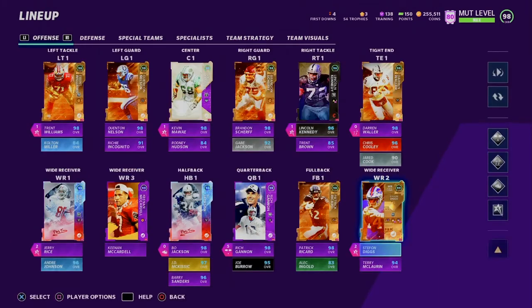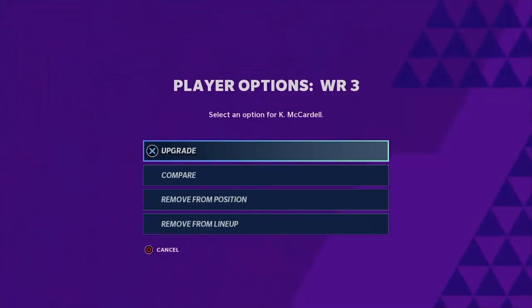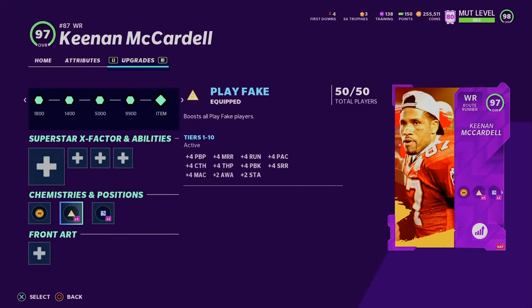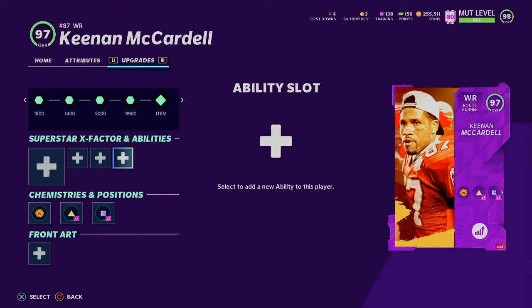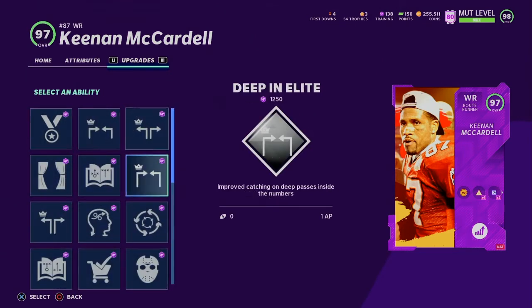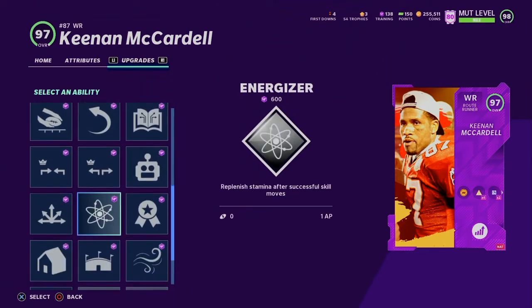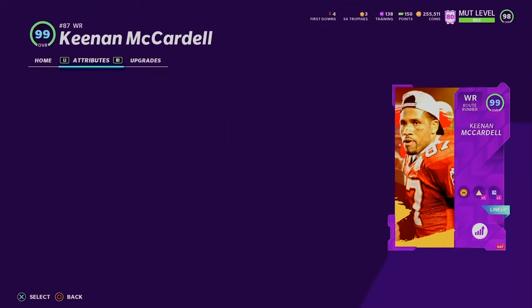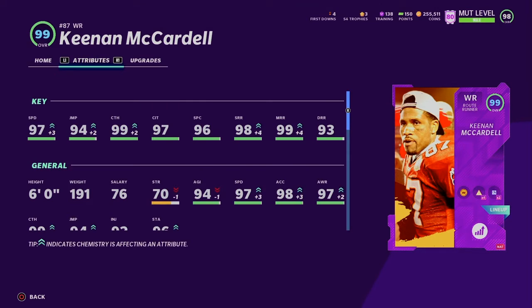I also just picked up the brand new Keenan Allen/McCardell card. This card is actually really good — he is route runner chemistry and works as a route runner archetype as well, so he gets playmaker and route tech for two ability points. He has nice speed because of the plus one from the Washington Football Team and the plus two from sprinter. Max sprinter: 94 jumping, 99 catching, 97 catching in traffic, 96 spec catch, 90 short route running, 99 mid route running, 93 deep route running.